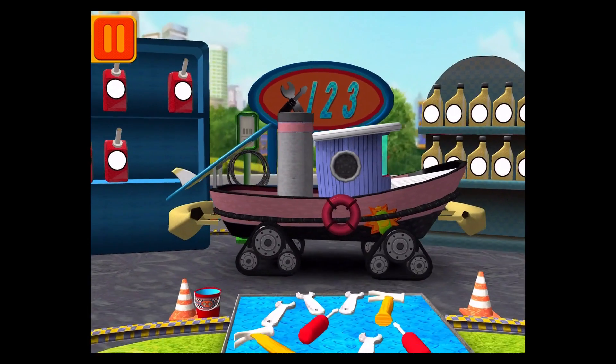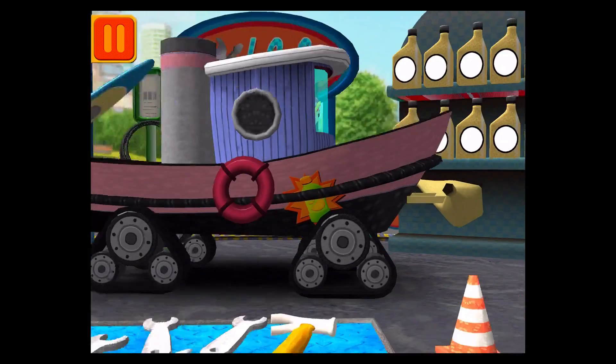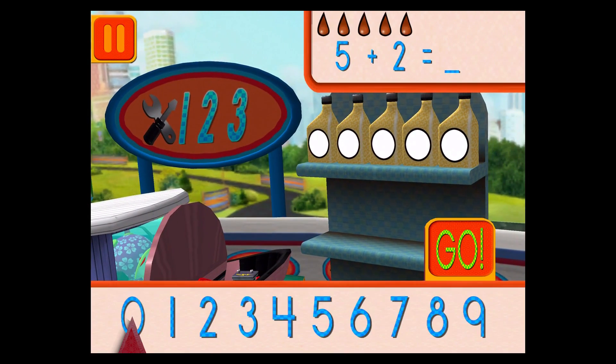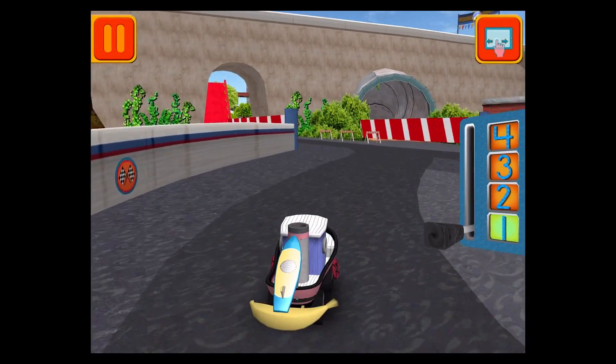Good! Next! We need a big lug nut. Tap on the lug nut that has the largest number. Good! Next! We had five cans of oil and we added two. How many do we have all together? Drag the arrow to the total number of cans and press go! Umi-rific! Great. We're going to have to get back to the track!